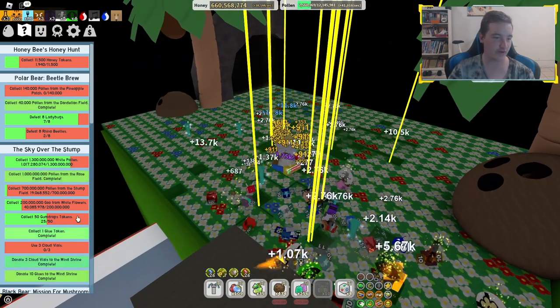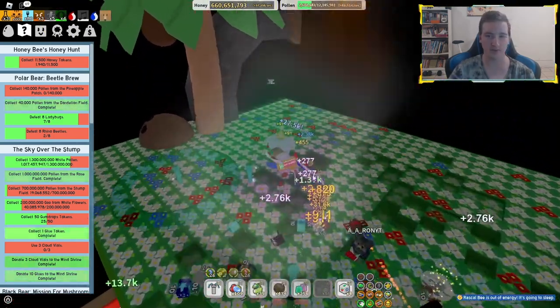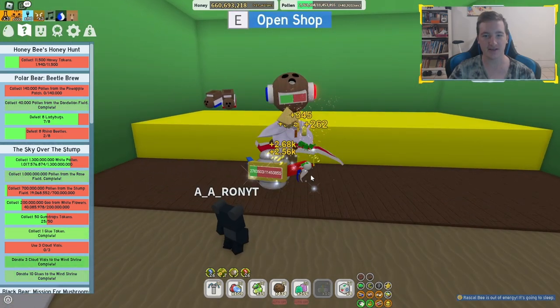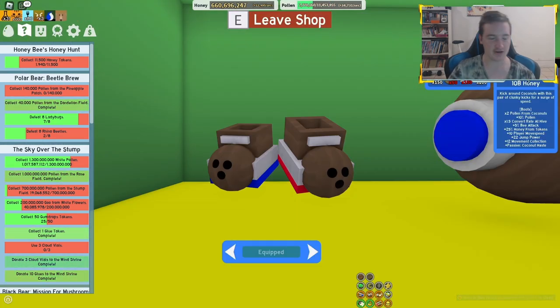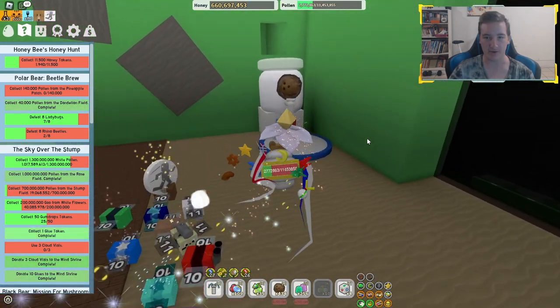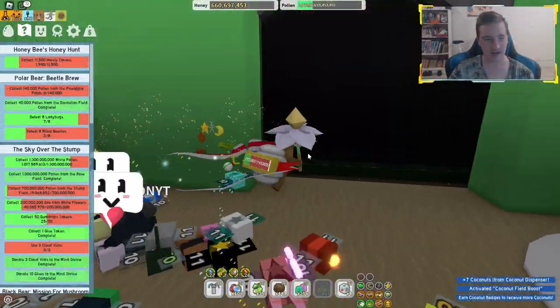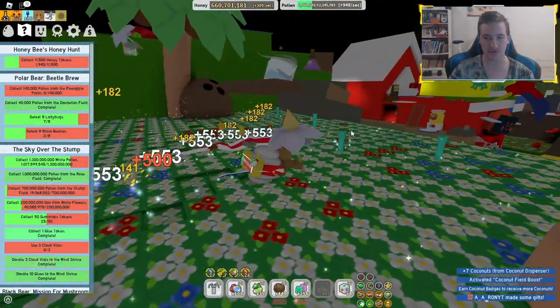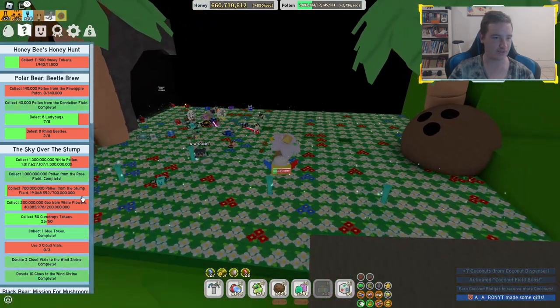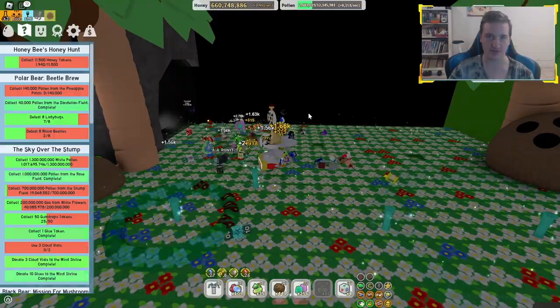So now he is defeated and we also completed the one glue token because he dropped one, which is really good. I also bought the Coconut Clogs a bit ago, and now the only thing I need left is the Coconut Canister — but this thing is going to take ages to get, especially for the extracts and probably the honey. Anyway, I'm going to activate this bad boy and use our gumdrops to absolutely destroy this field, get this one done and get that one done.